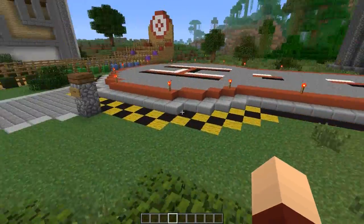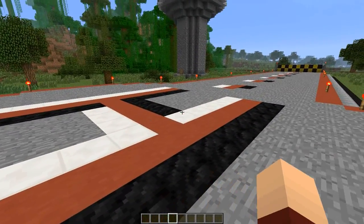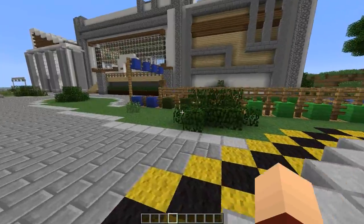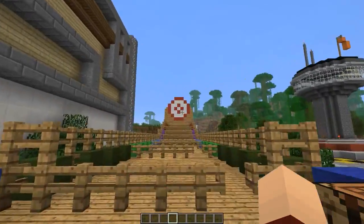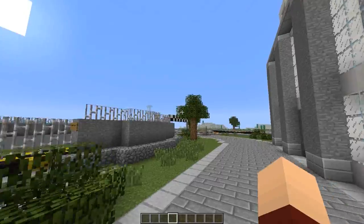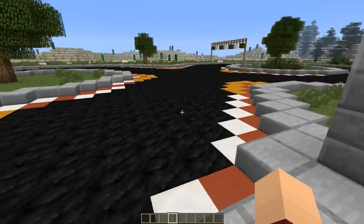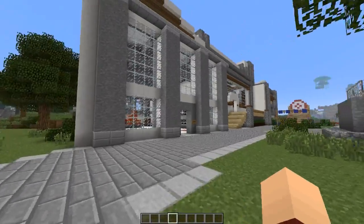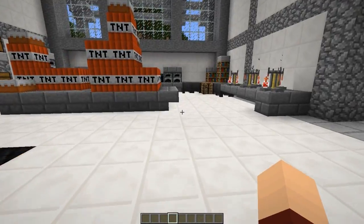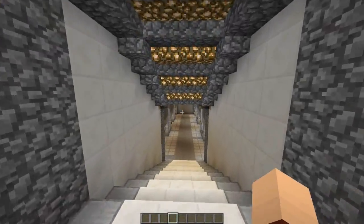This is the runway slash helicopter pad where I'll be reviewing mods that make you fly up into the sky, with a nice little tower. Over here is a firing range to test weapons in mods with ranged weaponry. And then there's a figure-eight racetrack where I'll review car mods - I can't wait to use that. Next up is the laboratory for testing crafting, potions, and enchanting mods.